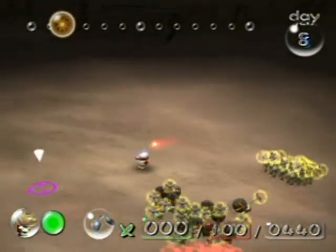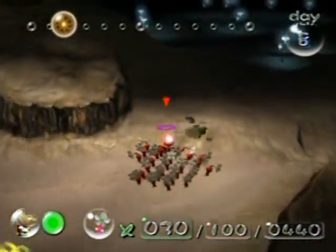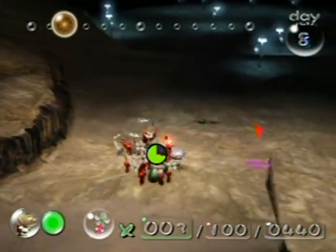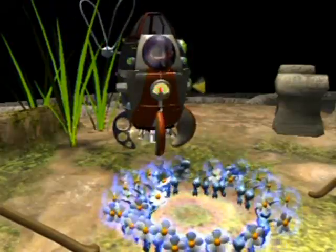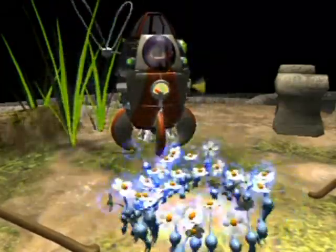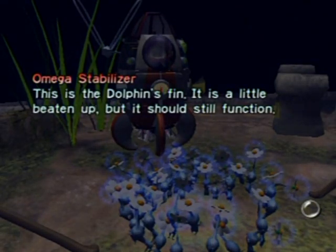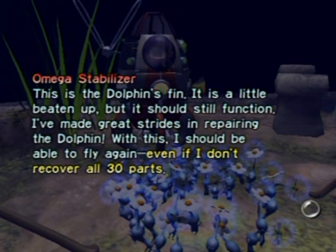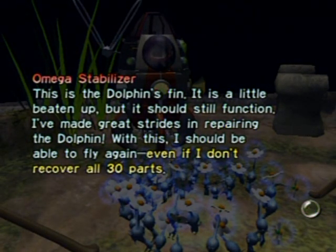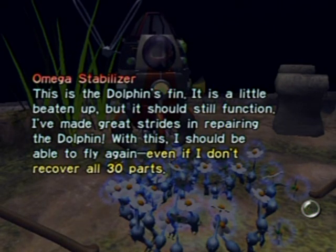Here they are — kill them! They're already back to base, very nice! That's one of the wings — this is the Dolphin's Fin. Well, fin, wing, whatever it is — a little beaten up but it should still function. The log says 'I've made great strides in repairing the Dolphin; with this I should be able to fly again, even if I don't recover all 30 parts.' When I read that I was like — he should be able to fly again?